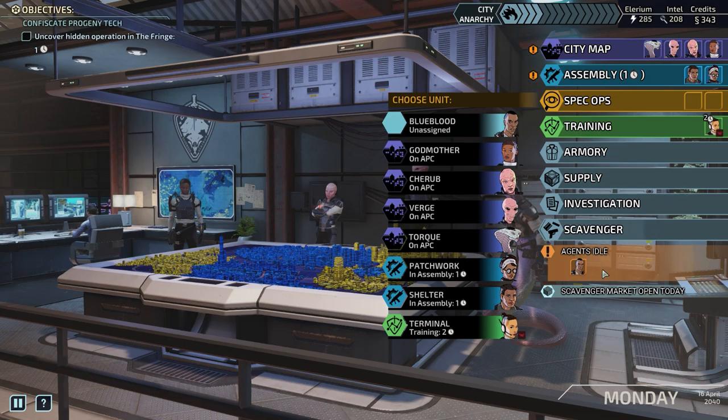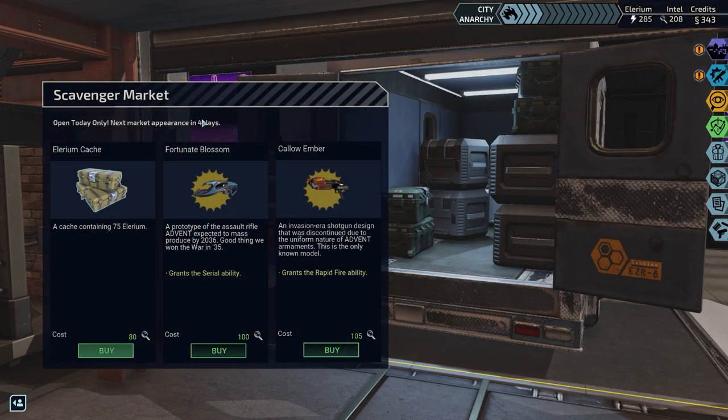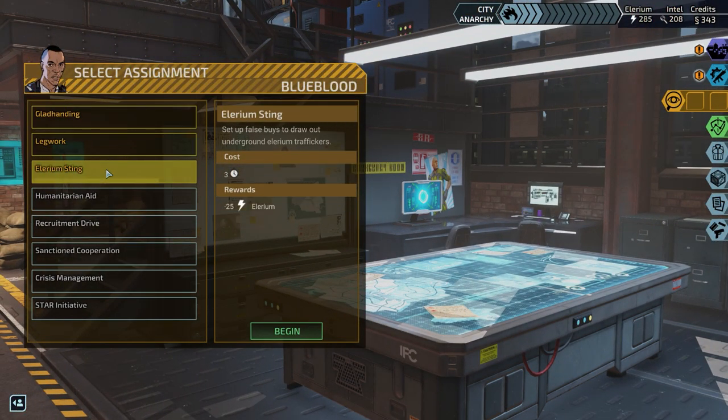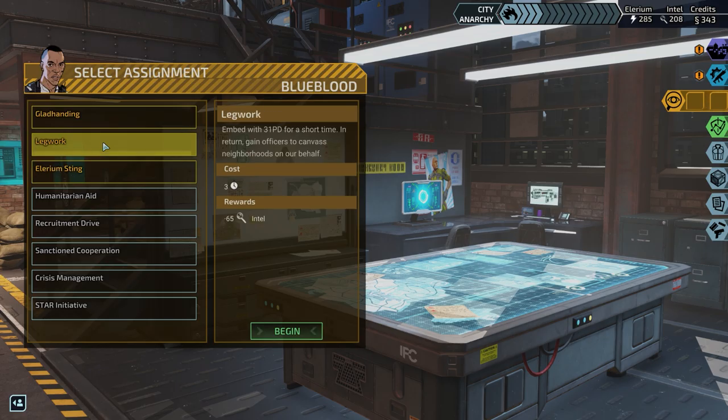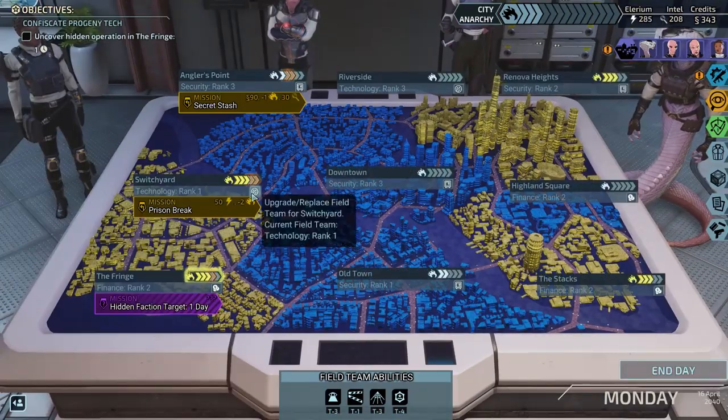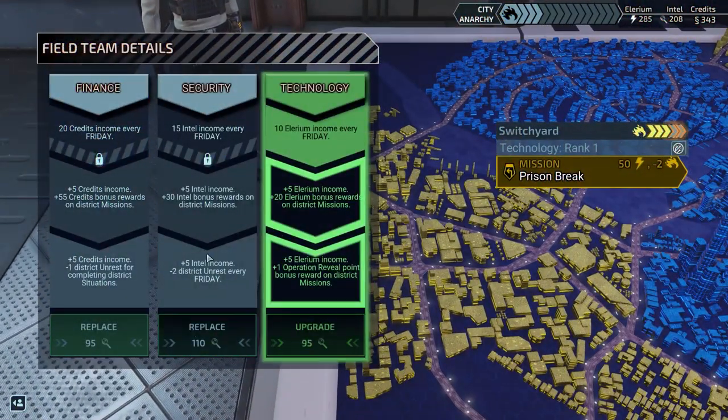We've also got an idle agent — I'll put them on Spec Ops. We also have a scavenger market available once per week. We've got the Kalo Ember — an Invasion Era shotgun design that was discontinued due to the uniform nature of Advent Armaments; the only known model. It grants the Rapid Fire ability and the Serial ability. I'll check those out later, but it sounds pretty good. We need Spec Ops, so we'll put Blue Blood on that one. I'm going to go for Intel again because I'm trying to get these field teams upgraded and replace them all with Security.